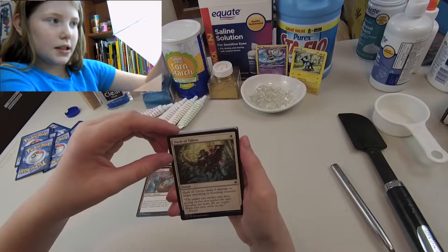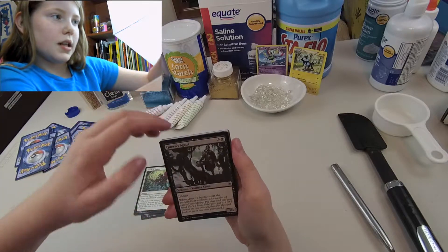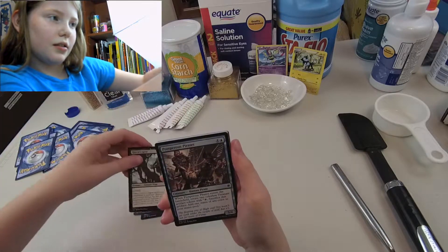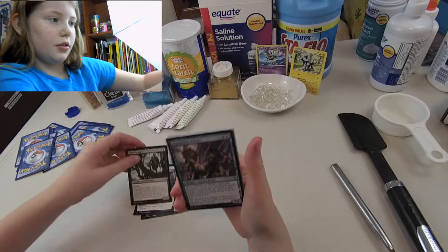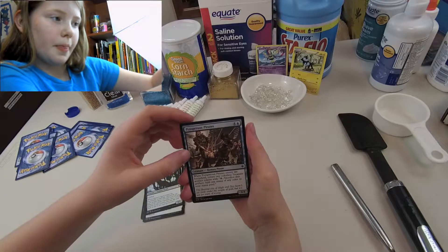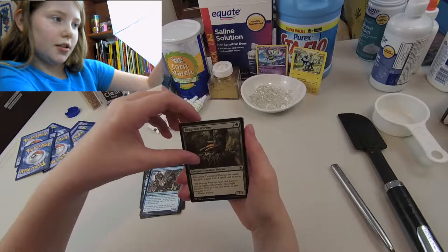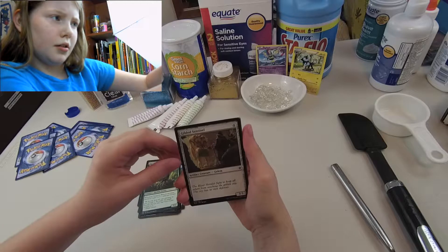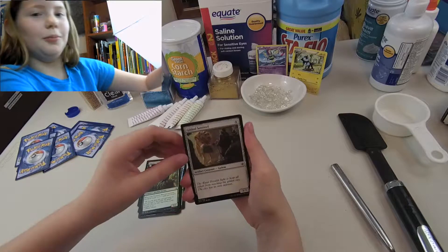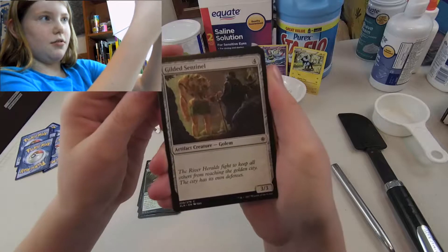Slash of Talons — it's an instant. Queen's Agent — that's expensive, it takes a lot to bring that one out. It has lifelink, that's cool. Prosperous Pirates, Human Pirate. Deep Root Warrior. Gilded Sentinel? It's a Golem — it's an artifact creature, that's kind of weird. Look at that, it's so creepy.